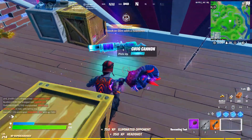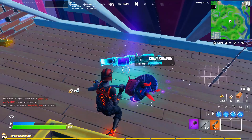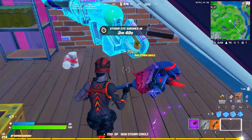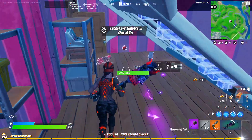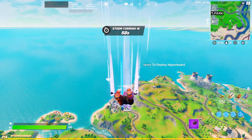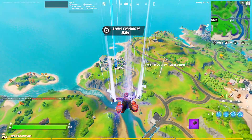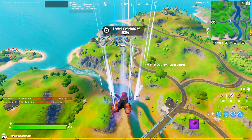I think the weapon is really cool. Let's get the screenshot for the thumbnail and move on to the second weapon. For the second weapon, it can be found either at Craggy Cliffs or Coral Castle. Let's go to Craggy first — I think the spawn rate will be higher there.